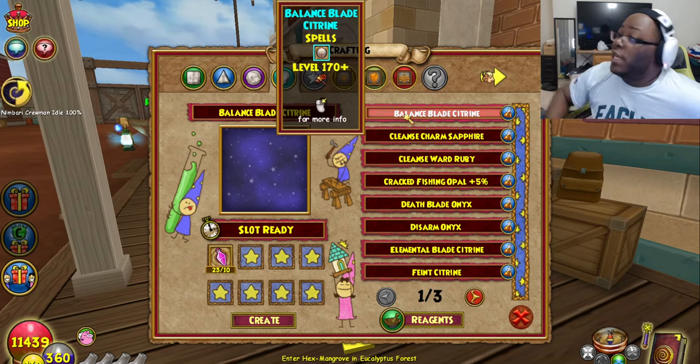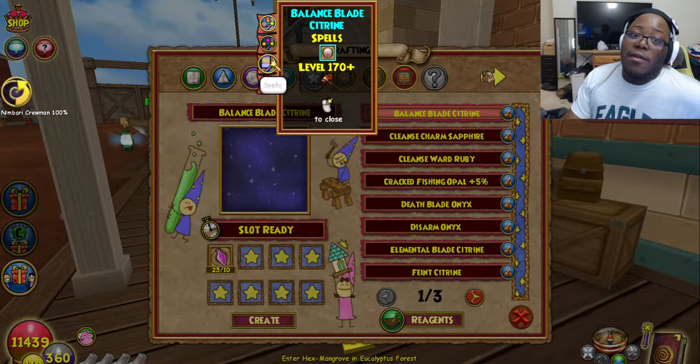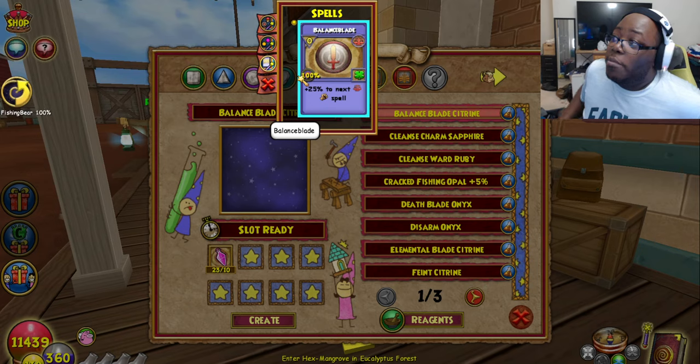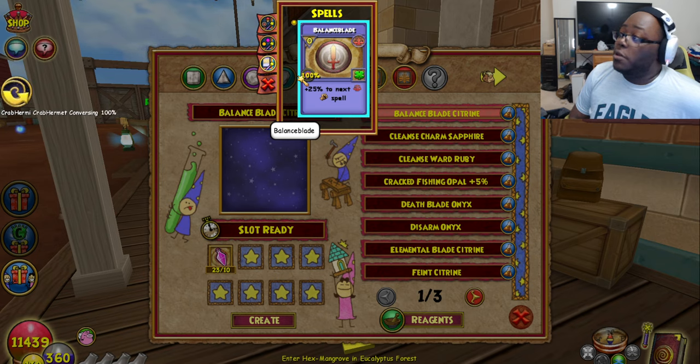First up we got a Balanced Blade Citrine. Literally for a Tear Socket, that is awesome. It's a plus 25% blade. I kind of wish it was a plus 35, but still, you can put that on your Tear Jewels.